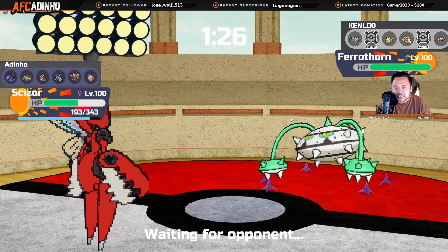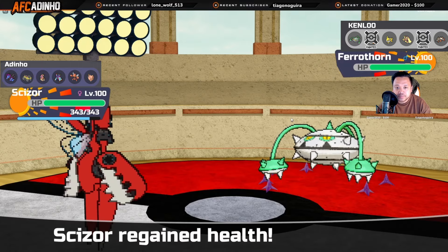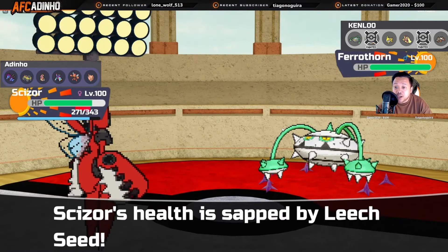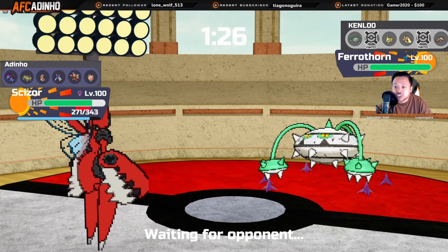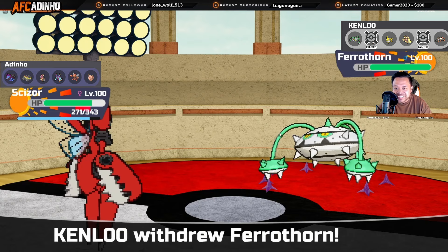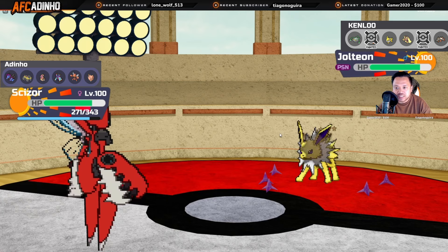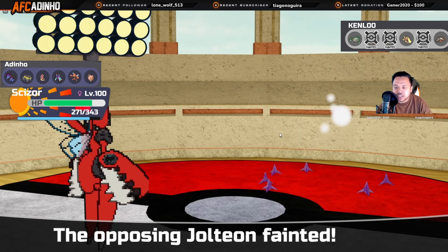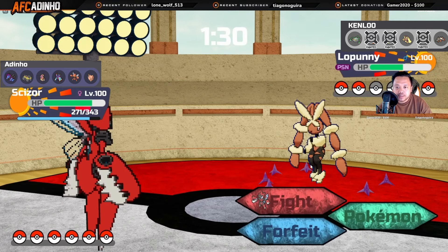I'll Roost here because he has Rocky Helmet and Leech Seed on me — I don't want to make the mistake of attacking. He clicks Knock Off which does absolutely nothing. However, in this position he must be afraid of me Swords Dancing more, so I'm gonna go for Knock Off here in case he switches — if he stays in that's fine too, I get rid of his Rocky Helmet. He was anticipating another Swords Dance and tried to make an offensive play, but his Jolteon pays for it. Because something died on that turn I don't take Leech Seed damage.